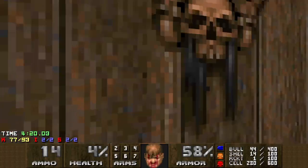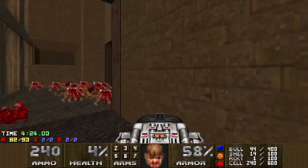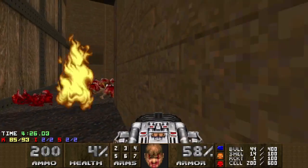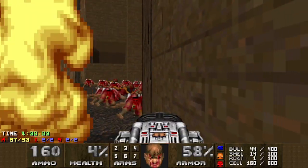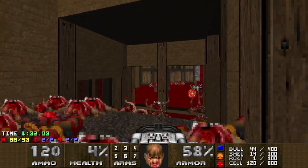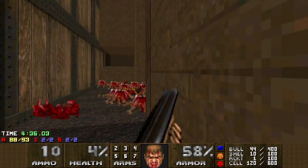Downstairs a couple of archviles have teleported in. I think you're meant to jump down into the pit, but I prefer this way where you can BFG the enemies from above. Fire the BFG ball on the wall and just hit them all with the traces, which is pretty safe.